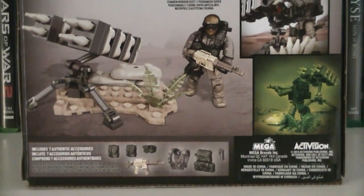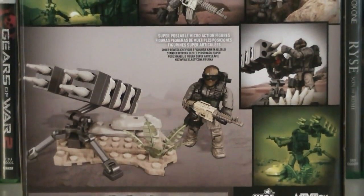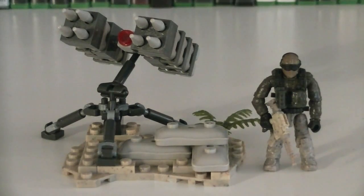Here's a nice look at the back of the packaging, which gives you a nice look at all the items included, as well as a few dramatic shots of the actual product. Included with this set is one minifigure, and of course, the Sam Turret itself.